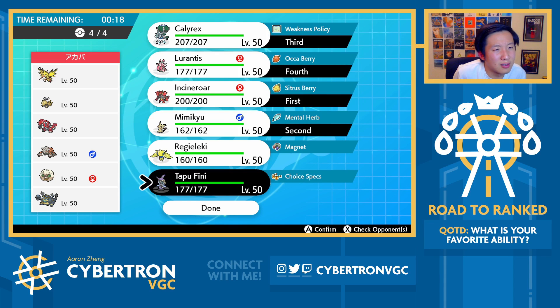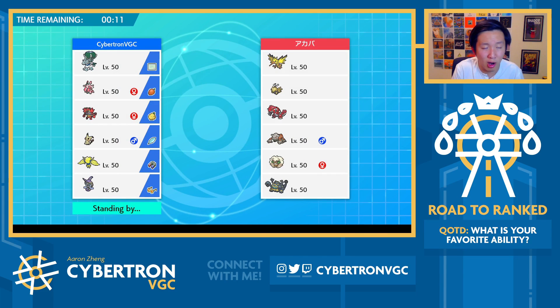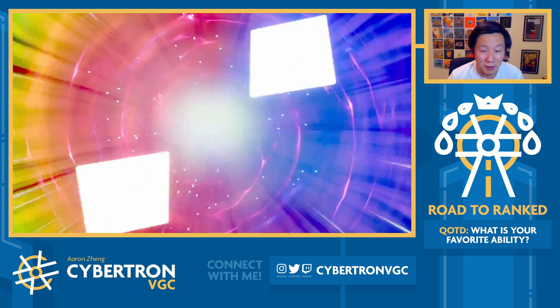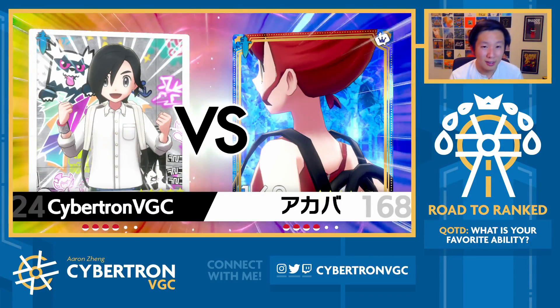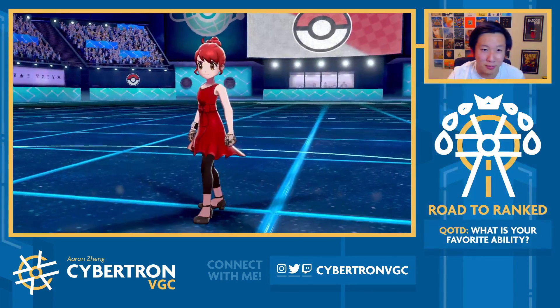I don't love Alecky into Groudon and Guzzlord. Fini — it's just so hard to not bring Fini here because it destroys the Guzzlord. But I don't think we need to be that scared of Guzzlord — we have Mimikyu and Calyrex. Fini's good against Heatran and Groudon, but it's not one-shotting either. Calyrex actually does more damage into Groudon, and we have High Horsepower. One of my opponent's win cons is me just not bringing enough anti-Shedinja coverage. But if I went Mimikyu, Alecky, Fini, Calyrex, it would actually be nearly impossible to win the game. This is a good example of where team preview is really important.